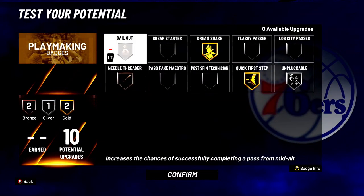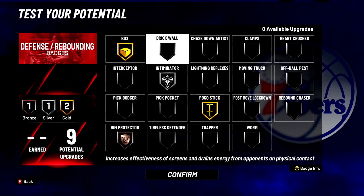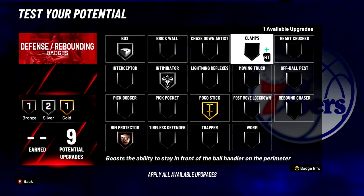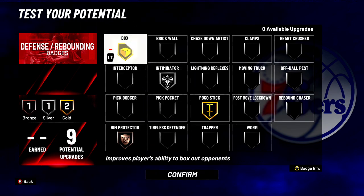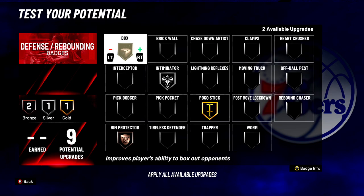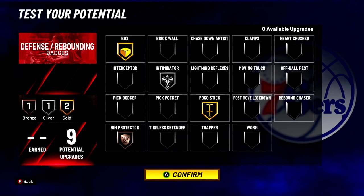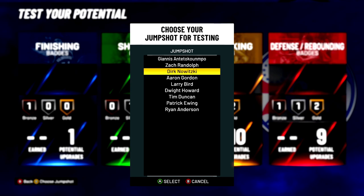I would definitely put on deep fades because they're going to help with your fadeaway shot. For playmaking badges, we went with bailout and needle threader so you can pass out of double teams — I mean, you're the Joker. Dream shake so you can shake fools down low. Quick first step so when you're on the perimeter you can go by guys, and unpluckable so they can't steal the ball from you as a center. For defense, you've got box intimidator, pogo stick so you can get up and down over and over, and rim protector just to unlock some block animations. And we're picking the Larry Bird jump shot because that's probably the closest one to Joker as a raw jumper.